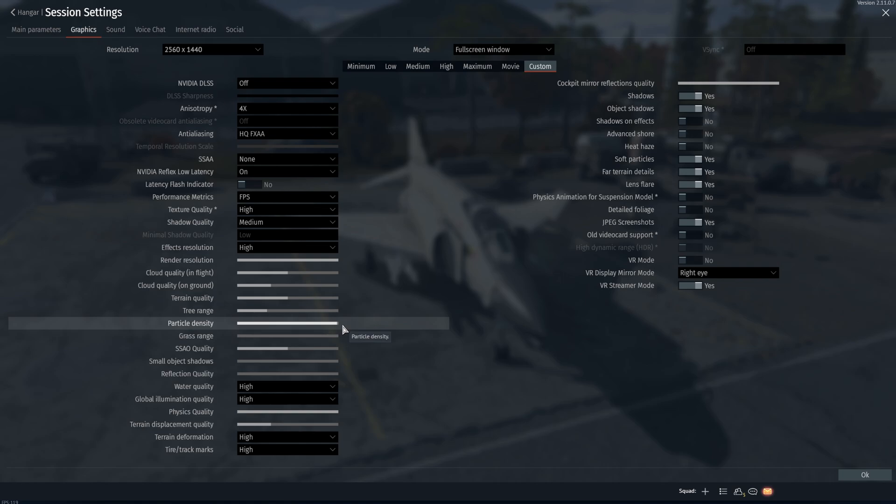Particle density I essentially have on max. I have grass turned off — it does make an impact on some systems; on mine it seems to be hit and miss, I think it depends on the map. SSAO quality I have on medium if it's running. Small object shadows I have off. Reflection quality I have off. Water quality high. Illumination high. Physics quality is max. Terrain displacement doesn't really matter unless I'm playing tanks, and I don't do tanks in VR.